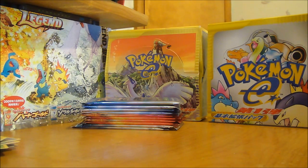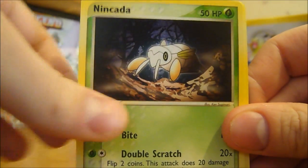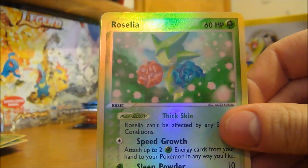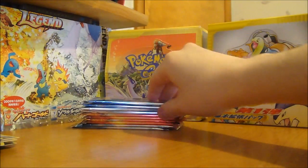These blister packs aren't too good for holos, but can't really find the boxes these days anyway. We got a Geodude, Ninkata, Mareep, Horsea, Ninkata again, TV Reporter, Grovile, Roselia Reverse - that's a Rare, that's nice - and a Brava Rare.